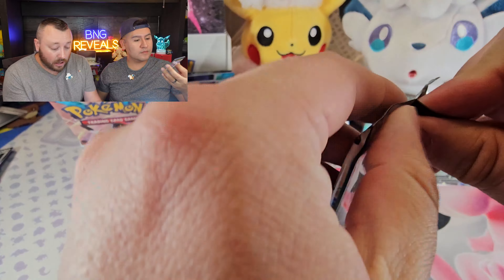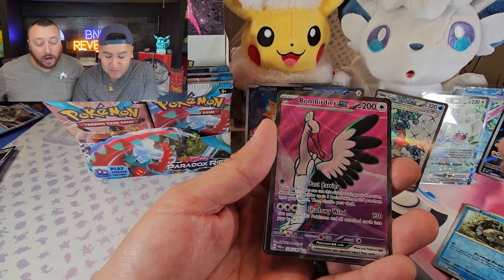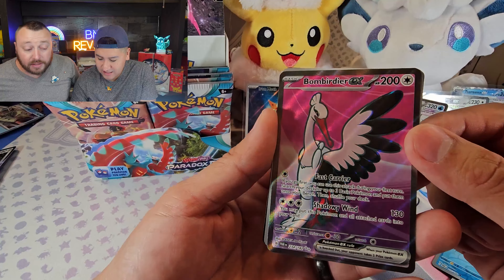Do you know something I really love about Paradox Rift? So many of these top cards are great for both collectors and players. I'm noticing that trend too — a lot of these cards have been more playable than previous sets. That's the Earthen Vessel — I use that one a lot. And then with the Dark Patch I can bring back discarded energy. Combined with Ultra Ball and Professor Sada's Vitality, you can drop up to four energy in one turn to ramp up Roaring Moon.